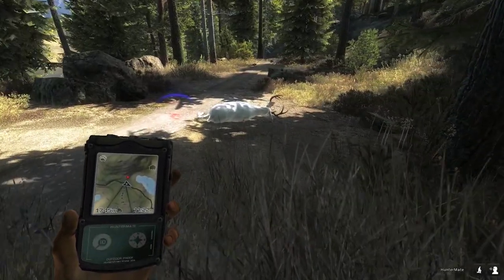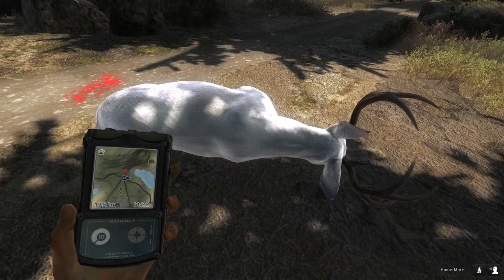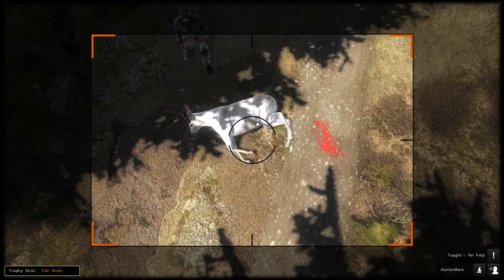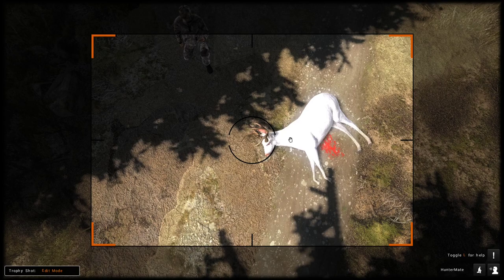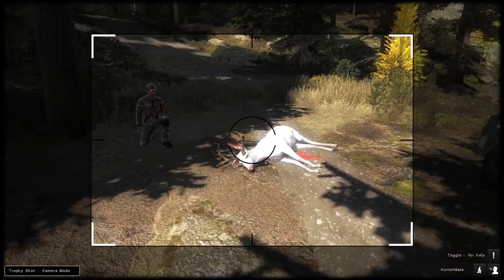I saw something white fleeing in the distance and it turned out to be this guy. I am definitely happy with that — this is only my third Albino Mule ever, second buck. My first one was a 192, the one in my lodge. And this is my second buck; the other one was a doe, obviously. I am very happy, this is one great return to one amazing game. Let's get the trophy shot set up.